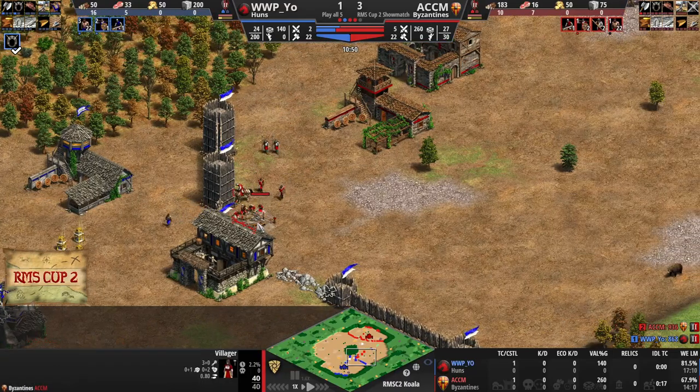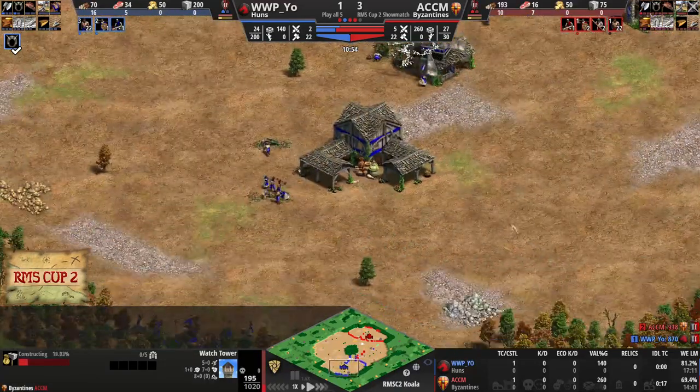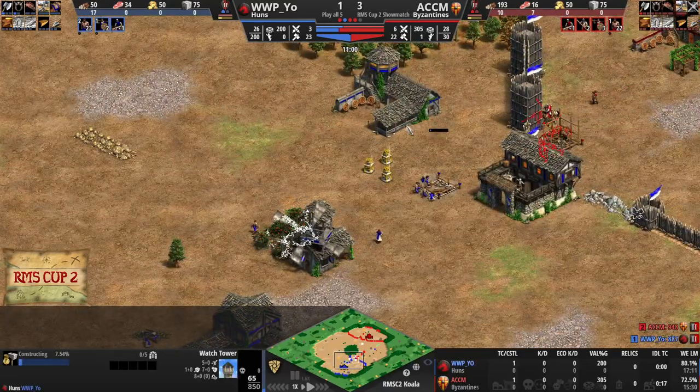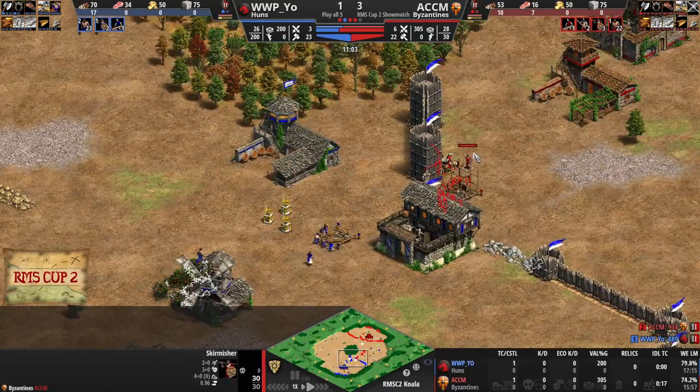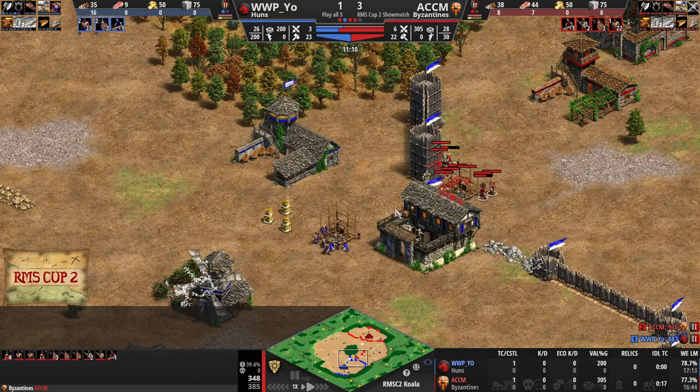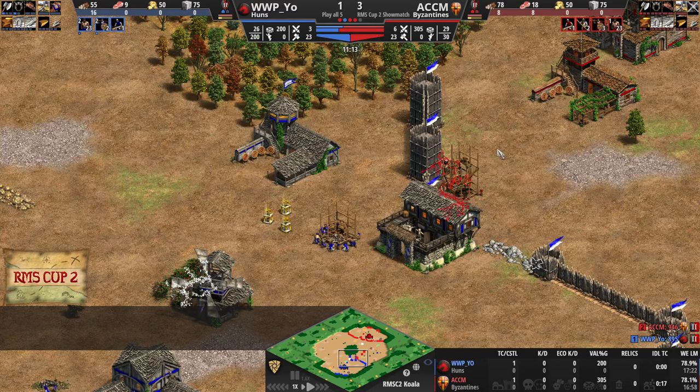Horsecaller also in for Mr. Yeo, and now the tower for ACCM. You do start with gold and stone relatively safe on this map. Mr. Yeo is going to need to go for his own tower. He's got some Skirmishers in here. But right now we're playing the Byzantines game, right? Like, this is their ideal game plan.